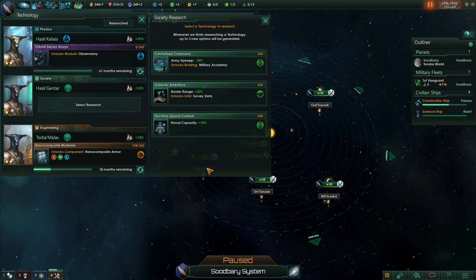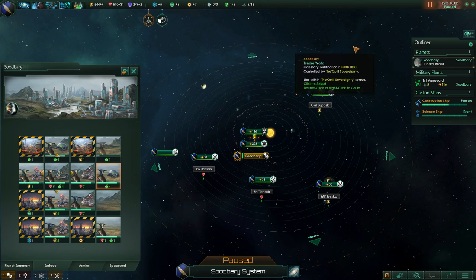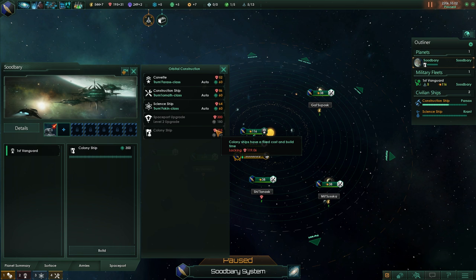Society research finished. I like the border range - we can also view other Empire survey data on planets within their borders. The border range is going to be quite good; it actually pushes out our borders and I'm a big fan of that. Over here, we're going to make sure to start our colony ship - it's actually discounted. These discounts are crazy good.